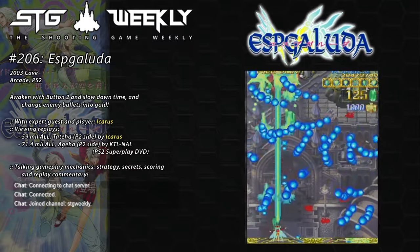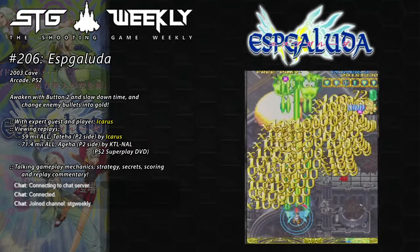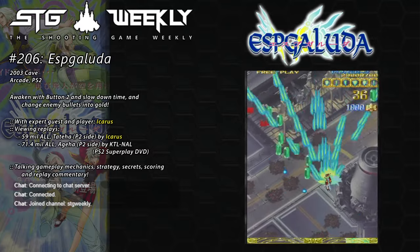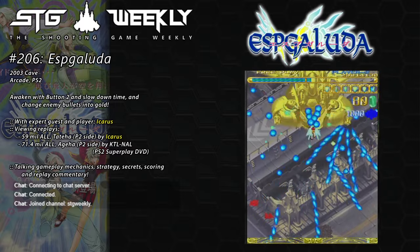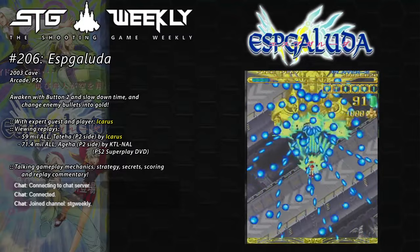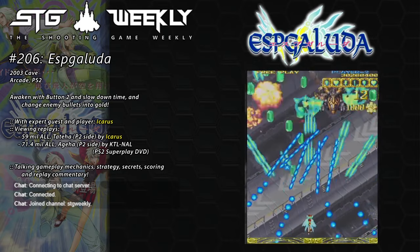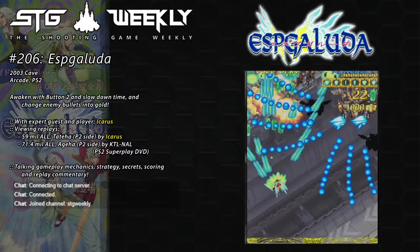Pretty golden-era Cave stuff - you'd have Mushimusama coming out around this time. The thing with the scoring being short-burst chaining is that you can actually work in chaining as and when you want to. You're not pushed to chain the entire stage if you don't want to or can't. You can take it and experiment a lot. You don't have to follow strict routes - you can be a little bit more flexible. Say for example if you take a hit somewhere, you're not immediately thrown off your route. You can go straight back into it if you're a bit more careful. It's actually quite good for beginners to learn score play as well.